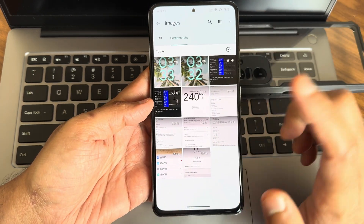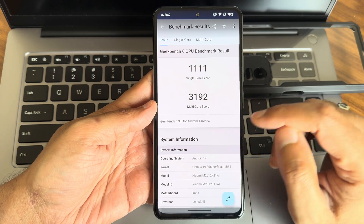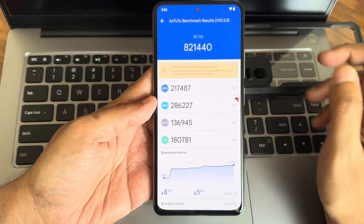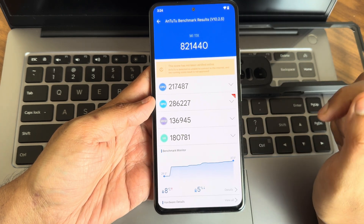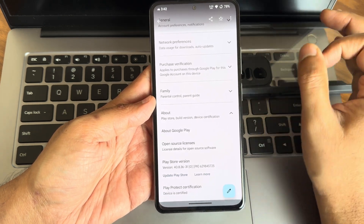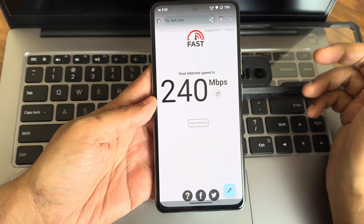Now let's see some benchmark results. Geekbench scores: single-core is 1111 and multi-core is 3192, running Geekbench 6.3.0 on kernel 4.19.306 perf plus, Android 14. AnTuTu score is 821,440 with benchmark version 10.2.5. Temperature was 48°C, and 5% battery was consumed. Basic integrity and device integrity both passed, so payment apps work fine. DRM is L1 certified, meaning you can watch all streaming apps in high definition.